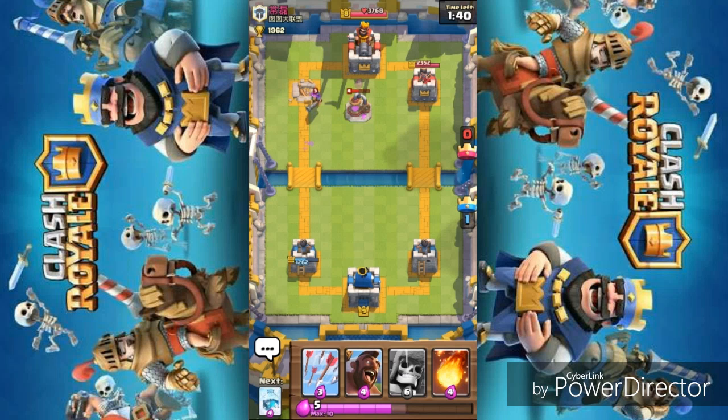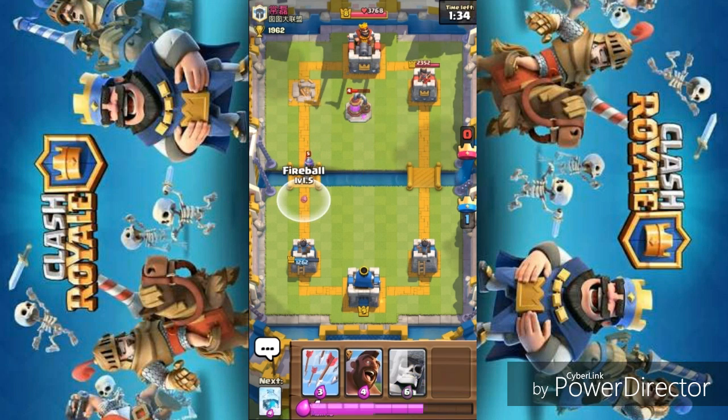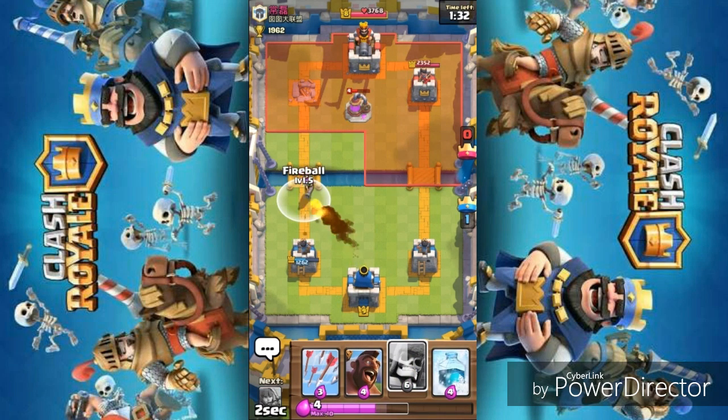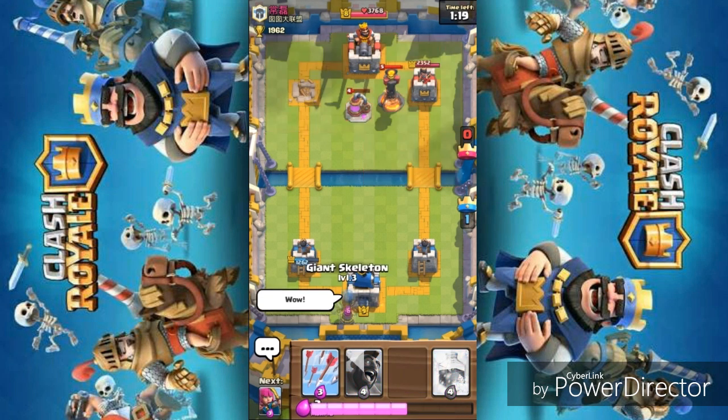We've got his one tower and we're pushing for another one, moving again via the left lane. Fireballing the Musketeer — fireball is so versatile. You can use it on Barbarians, Musketeer, and even large groups of units coming toward you. You can take them out if your fireball level is high enough.